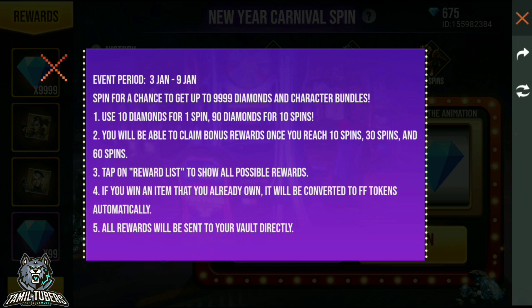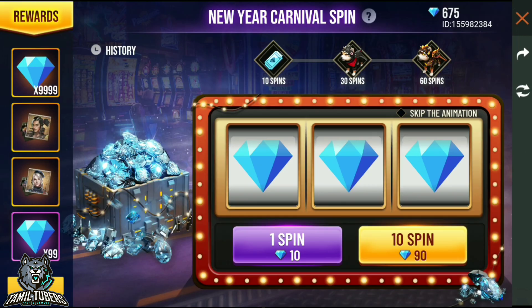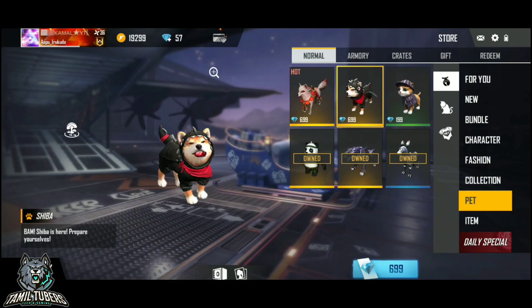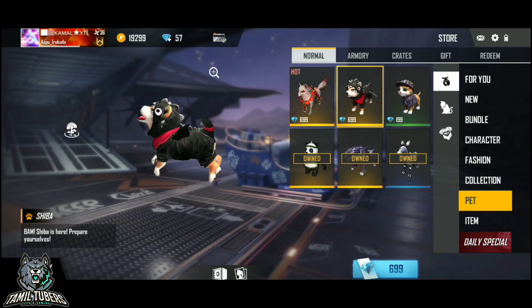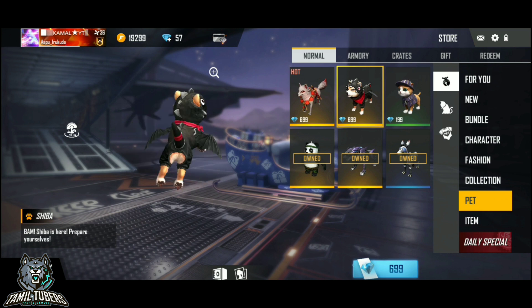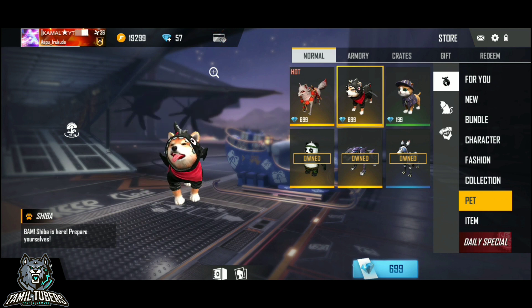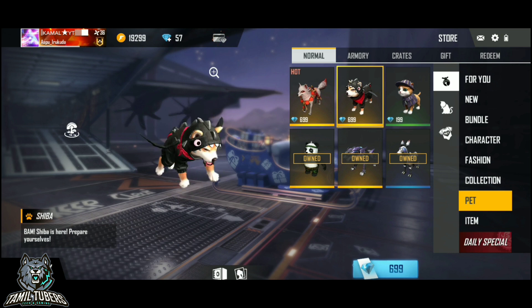With a 10-spin you will get 90 diamonds. So I'm telling you, if you have 690 diamonds but you spend 390 diamonds, you can spend 270 diamonds.